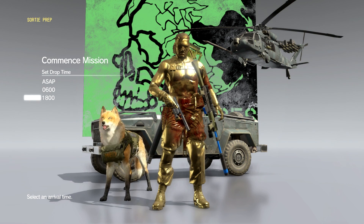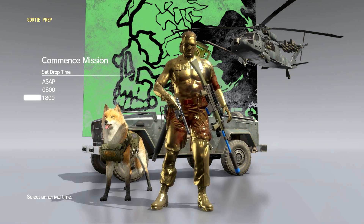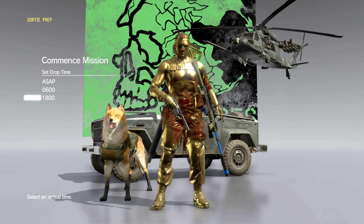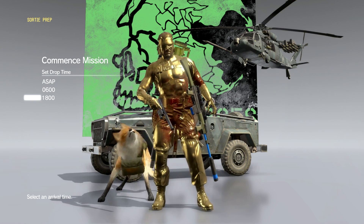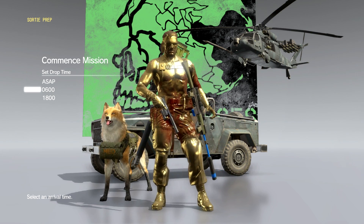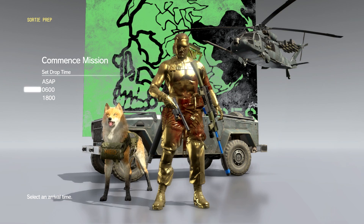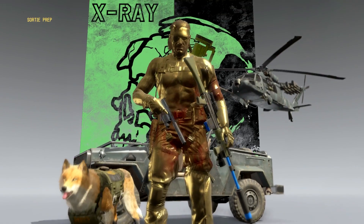1800 hours is sunset or nightfall, so you'd more than likely be doing most of the mission at night. In general, light makes it easier to identify targets and landmarks. Darkness is more of a natural camouflage for you, and at night enemies are generally not as alert — a lot of times you'll catch enemies sleeping as long as you haven't raised any suspicion. For this guide I'll go with daytime so things are more visually clear, but once you get the hang of the game you'll want to go with nighttime infiltration as it makes things much easier.